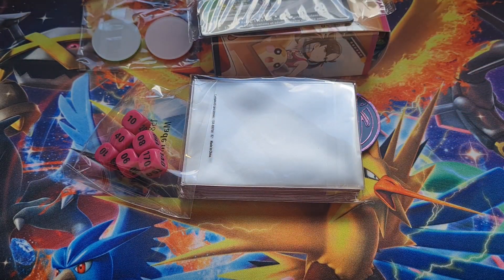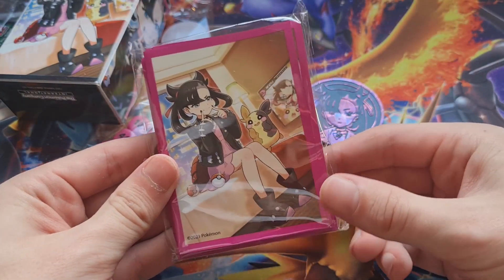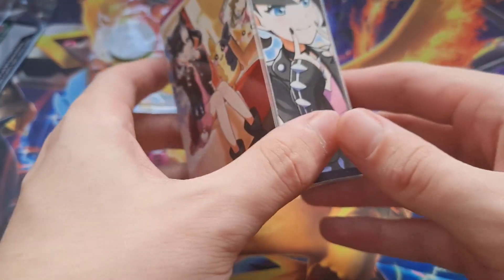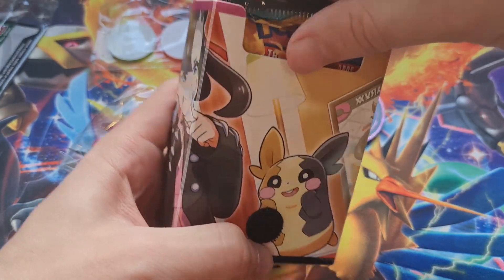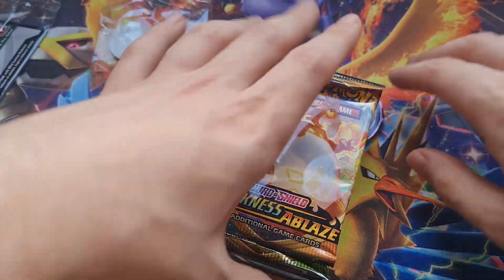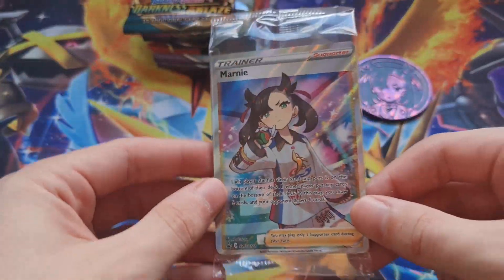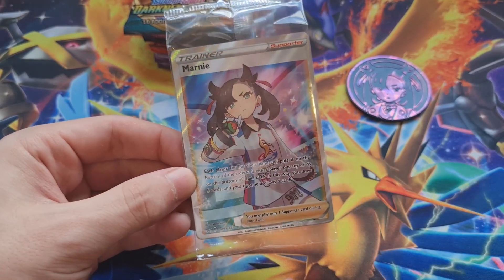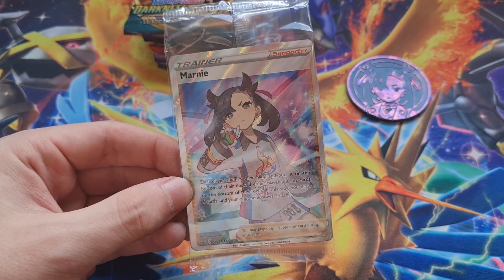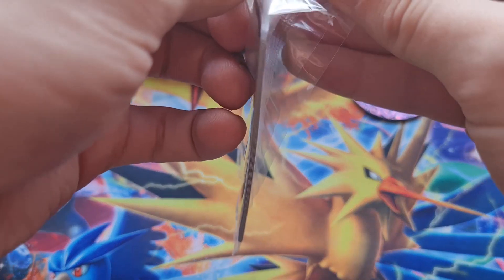Oh, we get sleeves as well — sweet. So we get some Marnie sleeves, which I think we might have got on the Japanese collection as well. Get a little deck box of Marnie which has packs in. I wasn't sure if we were gonna get packs or not. Then you get some die, you get some counters, and then this — that is the card I wanted! This was gonna be my chase card in the Shining Fates set. But obviously in the English set we didn't actually get this. I think we also get the trainer card — I hope we do. Let's see if we can open this up.